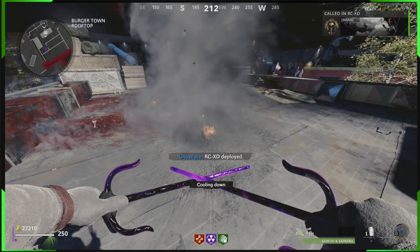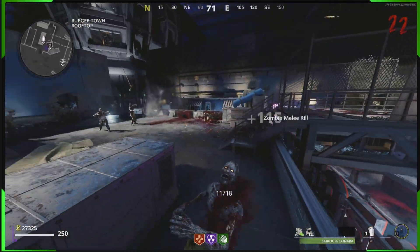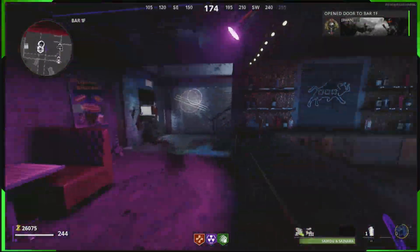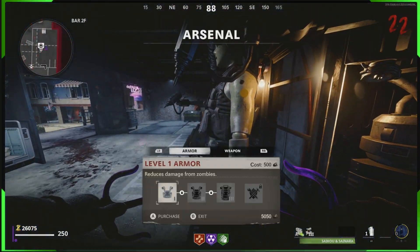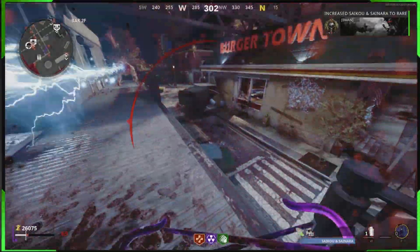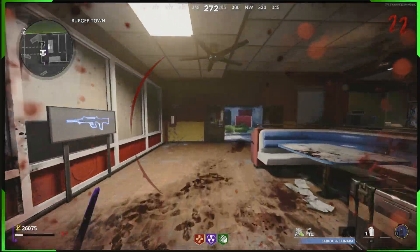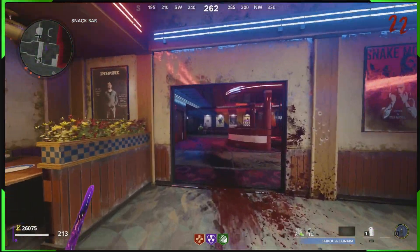I'll keep you guys updated on other things too. I also have a feeling that the bot lobby glitches are patched as well, but if they're not I'll keep you updated. At this point, the PhD Slider perk glitch is probably the best one for zombies at the moment, and this awesome spot on Forsaken is a pretty awesome place to do it.